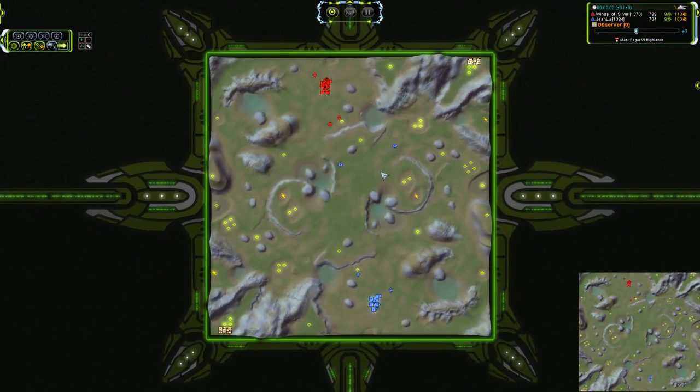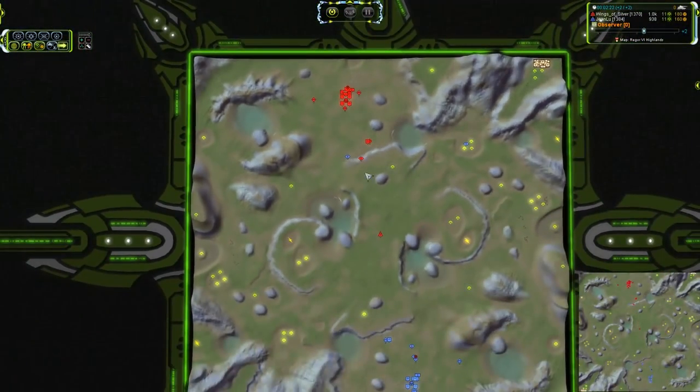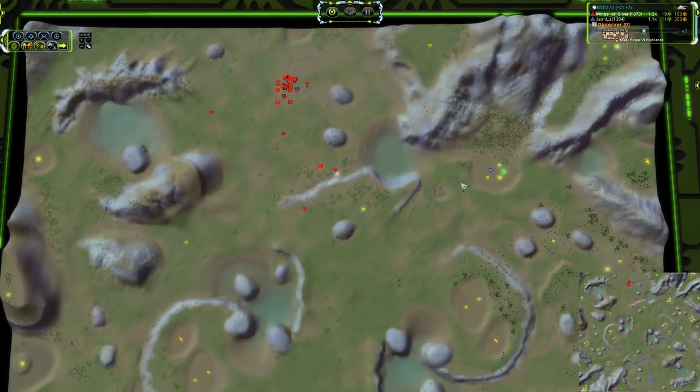One disadvantage of having to run all the way across the map is that by the time you get way over there, you may in fact have a tank waiting on you. And that is the case. There it goes — the horrible accuracy of the Mantis dooming it to failure — and it will get another pass. Dodge, little man. A little bit of a dodge, but not enough.